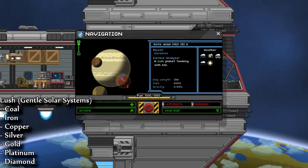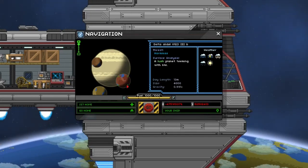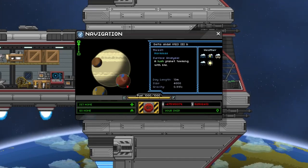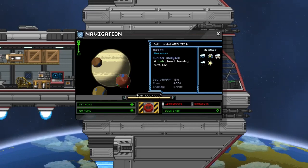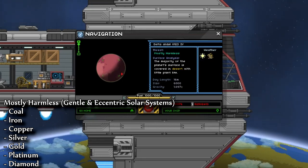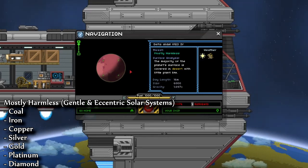I searched about five planets of each to come up with this information. Your information might be a little bit different — there are literally trillions of different planets out there, so it's pretty likely your results might differ from mine. Next are mostly harmless planets. You're going to find these in both gentle and eccentric stars. On these planets you're going to find coal, iron, copper, silver, gold, platinum, and diamond. Mostly harmless planets do not require any kind of special suit.